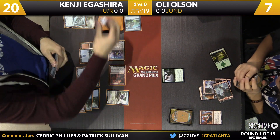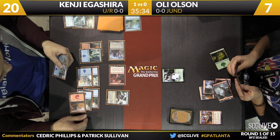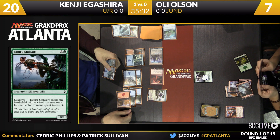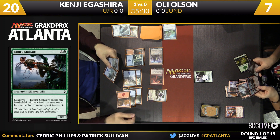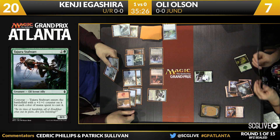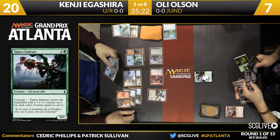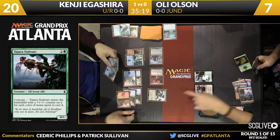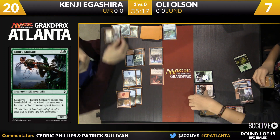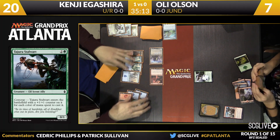He does have one more play — a little Converge action there. That'll be Drana's Stalwart. Enters the battlefield with a plus one, plus one counter for each color spent on it — two, of course. So it's a 2/3 right now. And at common, this is one of the biggest payoffs for playing a three-color deck. Outnumber is going to help take care of that creature — two of them, however.